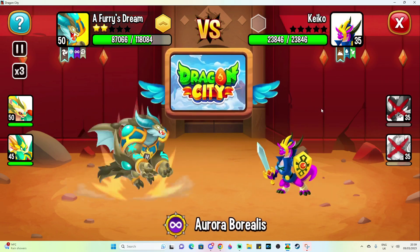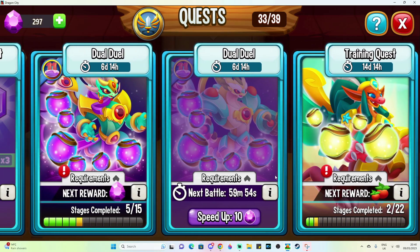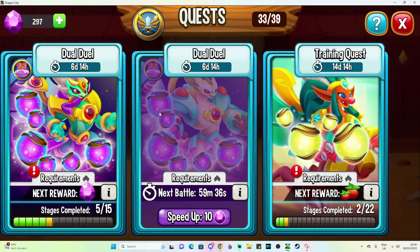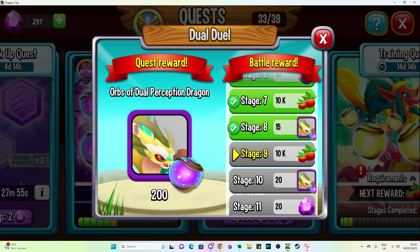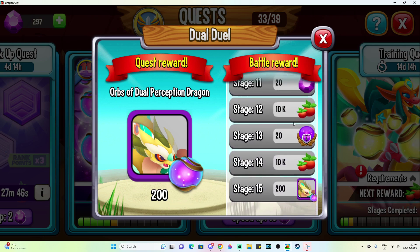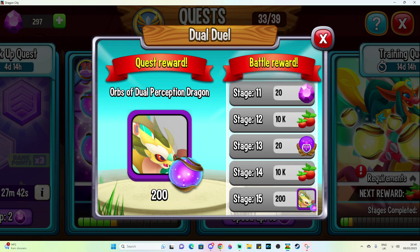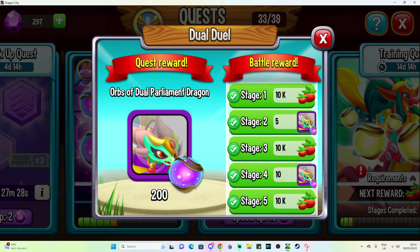To finish all the fights you need Jewel Perception and Jewel Parliament fully leveled up. I just got 15 orbs right there. Each battle has a one-hour cooldown and these quests last a week, so if you don't have these dragons empowered yet there's still time. These dragons were also available on sale in the shop for the anniversary. With my Jewel Perception at level 50 I can complete all stages and get another 20 orbs of Jewel Perception, gems, legendary joker orbs, and at stage 15 — 200 orbs. If your dragon isn't empowered, the furthest you'll reach is stage 5, which gives 10,000 food, and before that 15 gems.